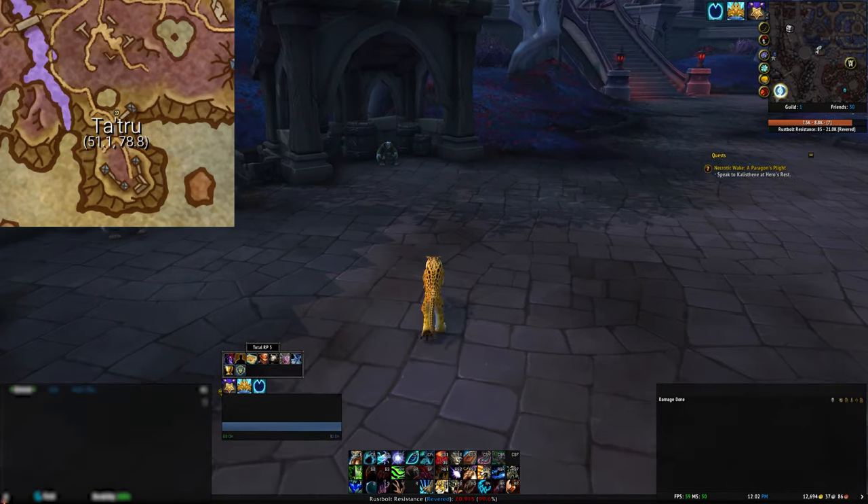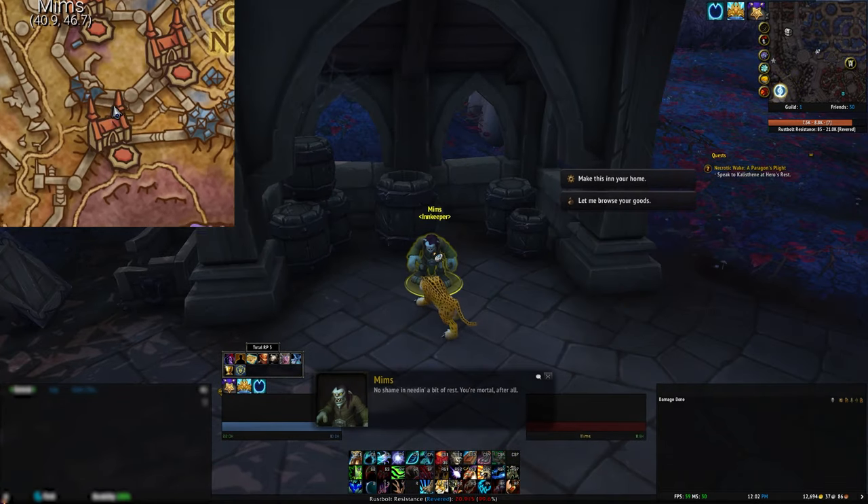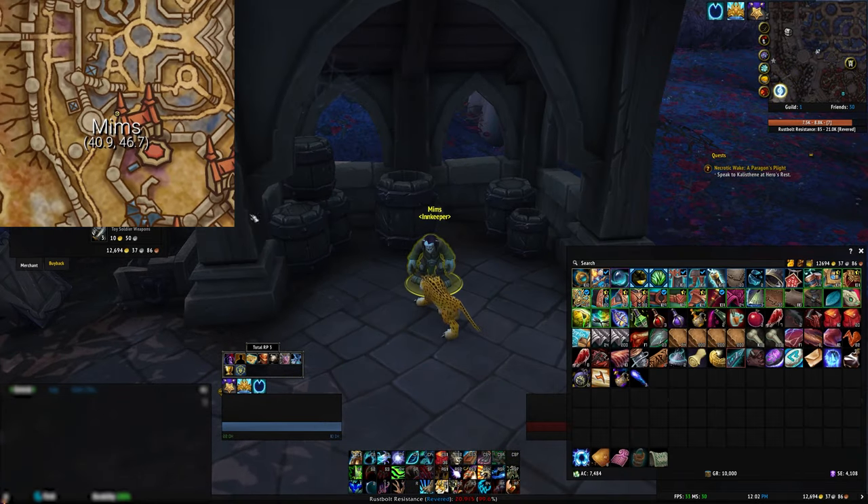For the sixth and final day, you'll need three Dread Hollow Apples. This can be bought in quantities of five from Mims northeast of the Charred Ramparts flight point in Hole in the Wall.